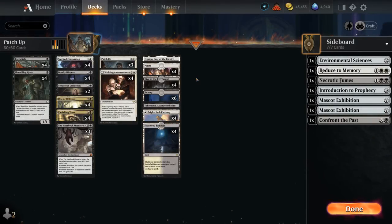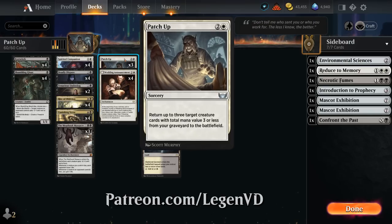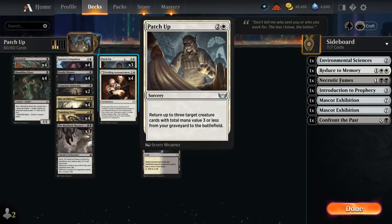Hello and welcome to another Standard Games video. Today we're taking a look at a Black-White Sacrifice deck featuring three copies of Patch Up, as voted on by my supporters from Patreon. Patch Up is a sorcery returning up to three target creature cards with total mana value three or less from our graveyard to the battlefield. Best case scenario, get back three one-drops from our graveyard, which is very good value. We could also get back a two-drop and a one-drop — no three-drops in this deck — so we're really trying to get back as many creatures as possible to get full value from Patch Up.